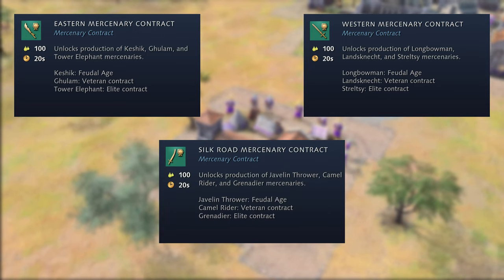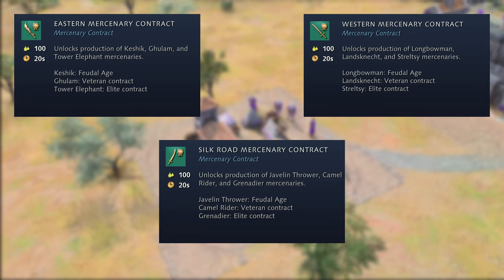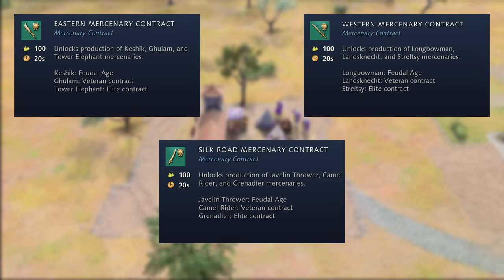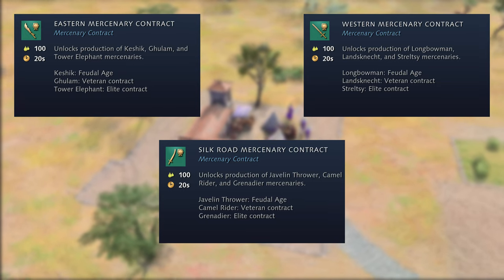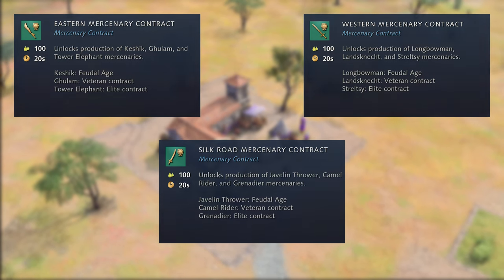And lastly, the Silk Road Contract gives you access to Javelin Throwers, Camel Riders, and Grenadiers. Aside from that, more units can be recruited — as in every game, a random selection of additional unique units will be accessible to the Byzantine Empire when they build their Mercenary House nearby a neutral trade post.